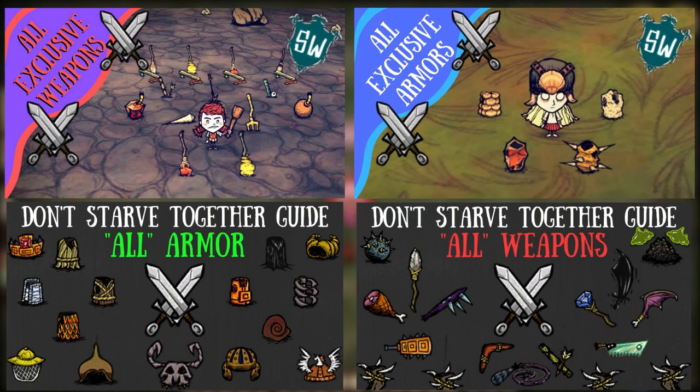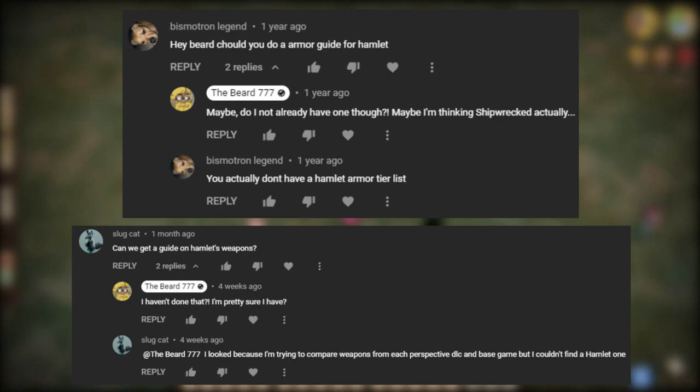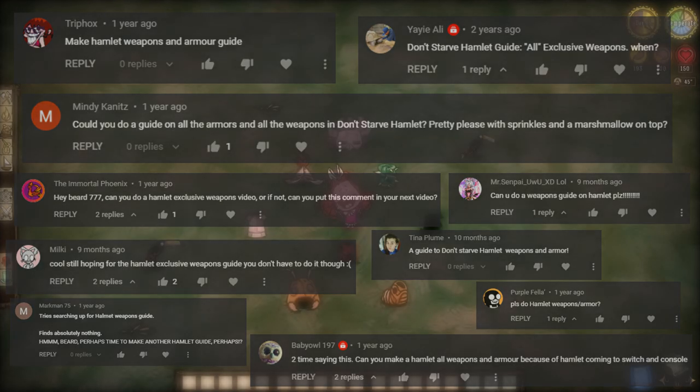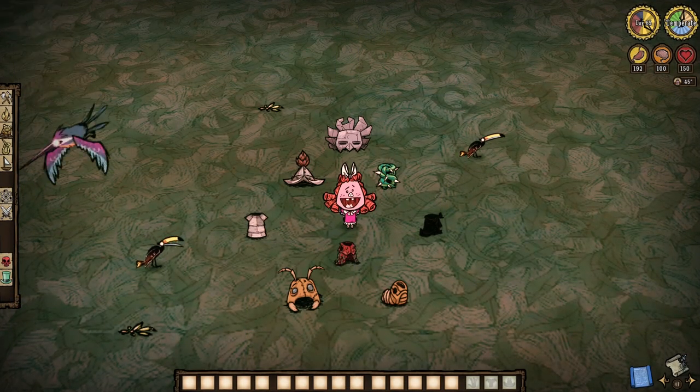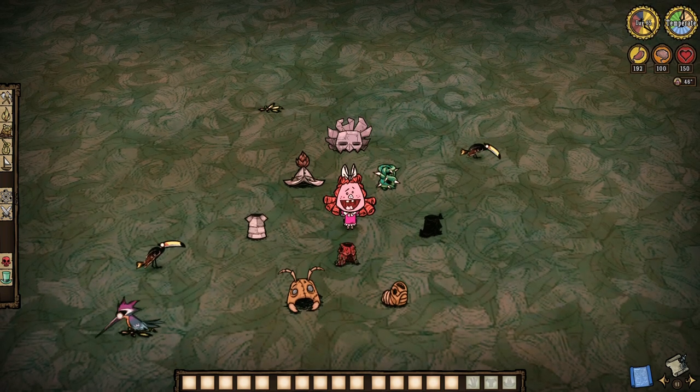I might have come to a pretty embarrassing realization the other day, folks. While I have indeed covered all the exclusive weapons and armors of Don't Starve Together and Don't Starve Shipwrecks, apparently I have completely neglected Don't Starve Hamlet. I could have sworn I had done something like this already, but nope — I have not. A fact that many of you have been trying to tell me for literal years at this point, so I apologize. I was thinking I had covered it all and was about to update older guides when there are actually still new ones to be made.